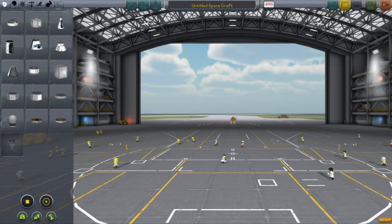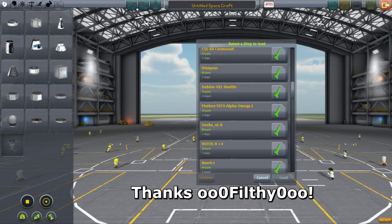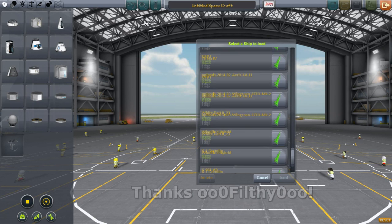Now that you know how I grade these things, I'm going to run through the process using a submission by Filthy on the forums. The design is called the Wolfen Hybrid, and ends up scoring pretty well overall. Let's break it down and see why.